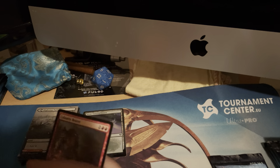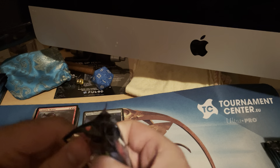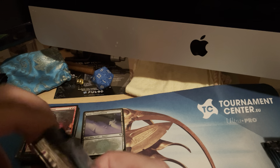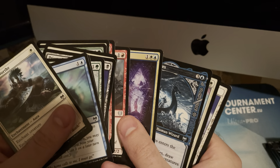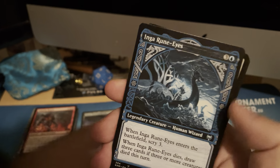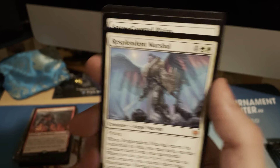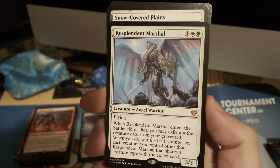And a foil — not going to reveal that one since I want to get some packs on Arena still. Igunu Rice — that's beautiful. And it's another mythic! It is the Resplendent Marshal.